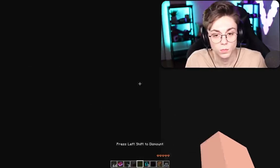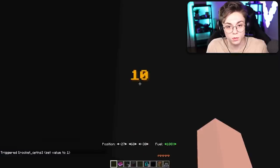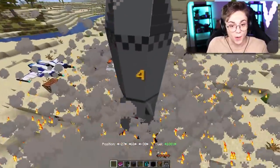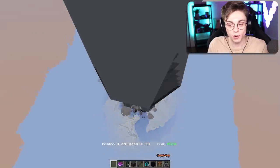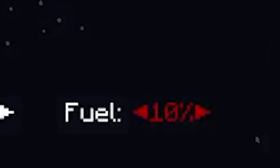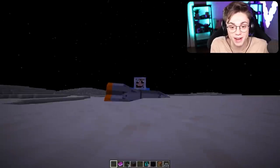Here we go. Why isn't this working? 100 coal equals 100 fuel. This is it! Whoa, this is actually crazy. Do not leave the rocket! Why — what happens if I leave? Are we actually gonna leave earth? I'm almost out of fuel. Where are we actually going? 10% — where am I? Where did I go? What planet am I on? It didn't even tell me.